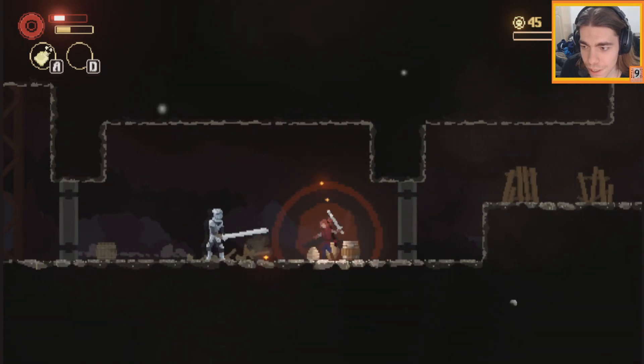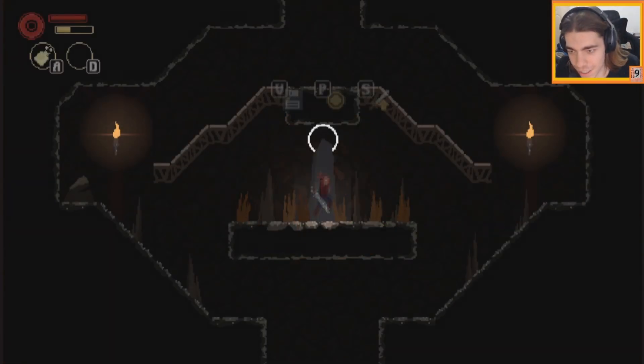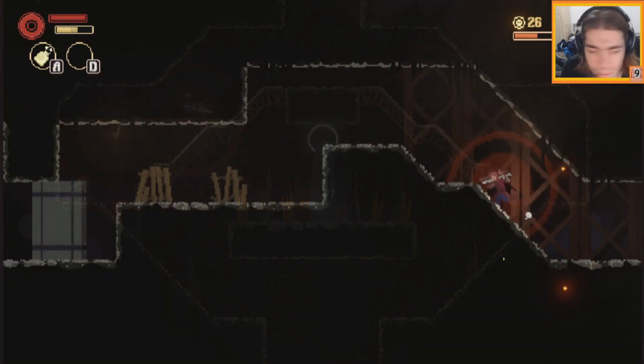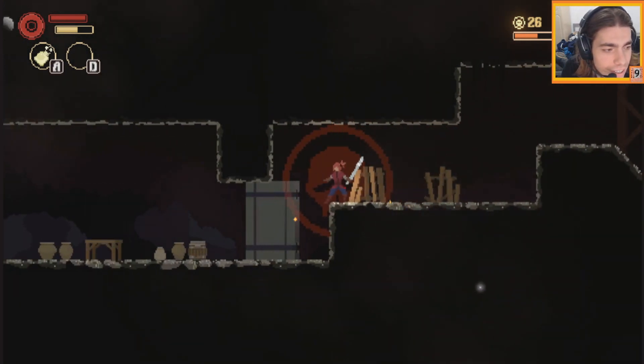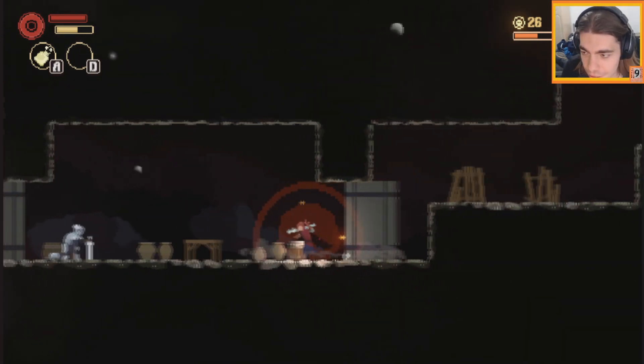I did not expect that much range in that attack. It's a stronger enemy - it doesn't even feel like a boss. You can use the front side of the roof to attack from the back side, I think. Pretty good.